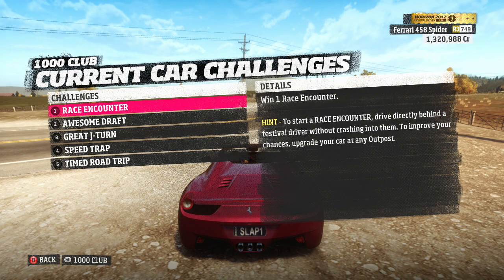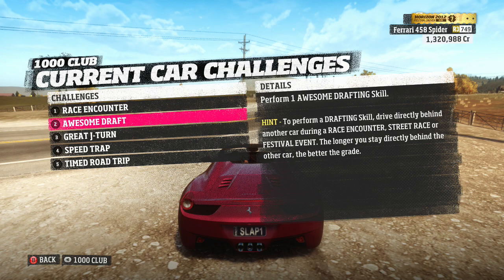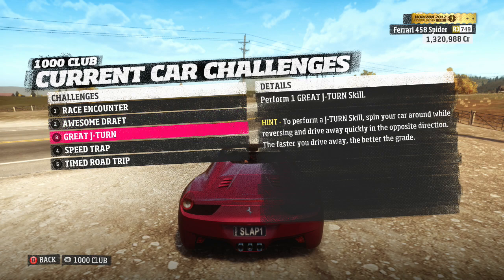Let's see what we've got to do today. We've got: race encounter — win one race encounter; draft — perform a drafting skill by driving directly behind another car during a race encounter, street race, or festival event. We'll try to get both of those at once. And then J-turn — return.